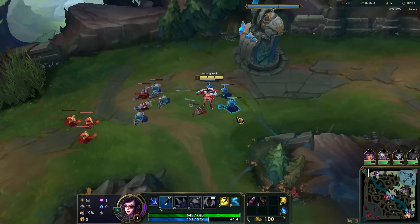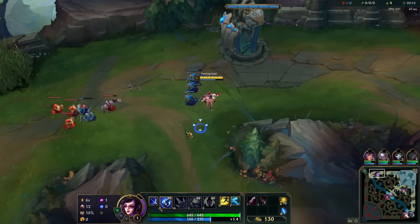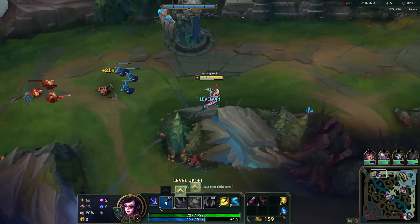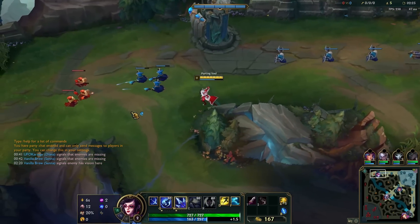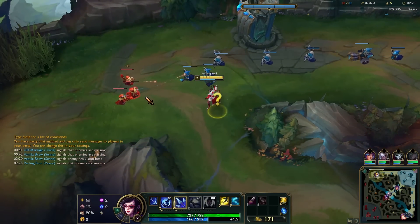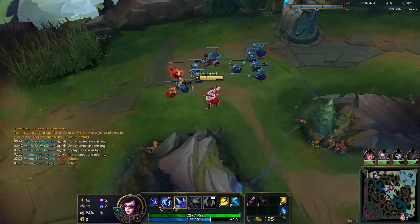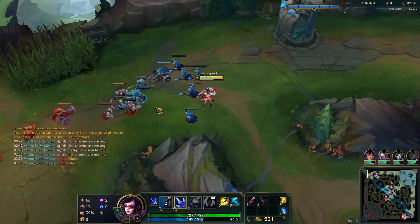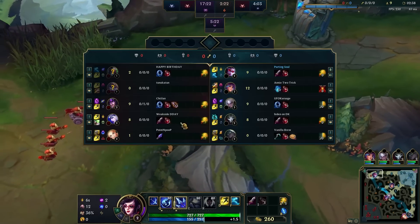We have a very non-standard laning phase here, but that is perfectly fine. We're going to check the wave a little bit — he's not going to match it, so we simply go back. Right there, we got Ghost — big summoner spell advantage. Now we are building the wave to crash back towards Singed, and he won't play League of Legends.